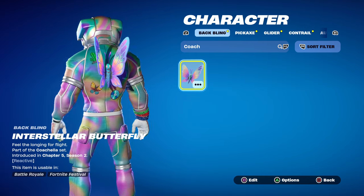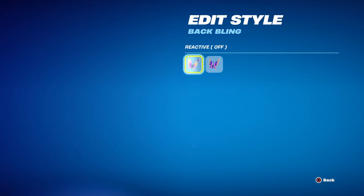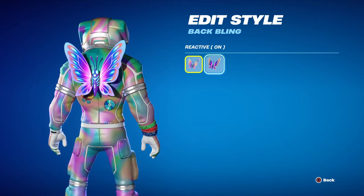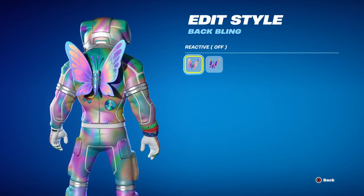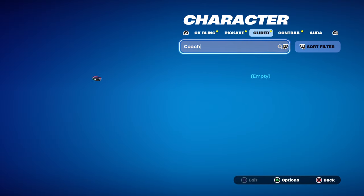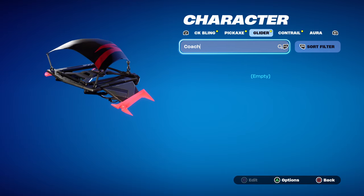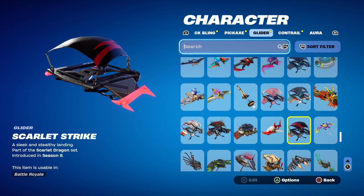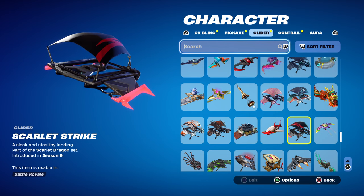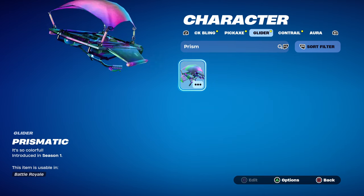Let's start with the male skin, Horizon. The only back bling is the Interstellar Butterfly, which I'm assuming goes with both skins, and it has a reactive-on style. We're going to start with reactivity off. For the pickaxe, we only have one — it's the Coachella Pulse — and there are no styles. We've never had a Coachella umbrella, at least not that I can see.